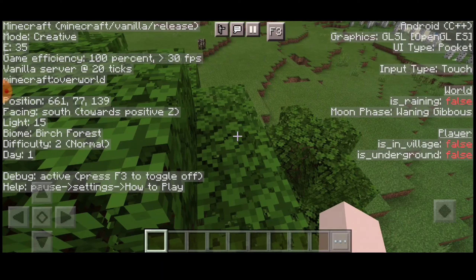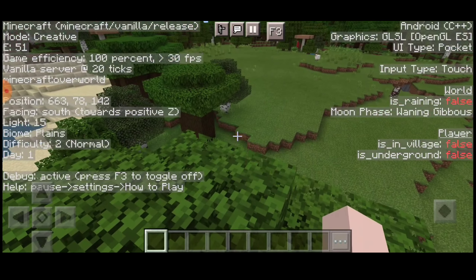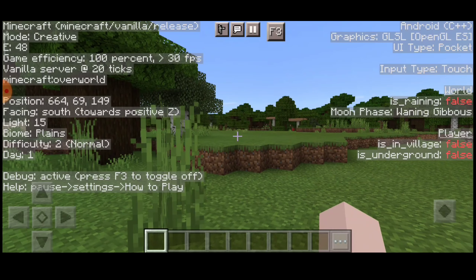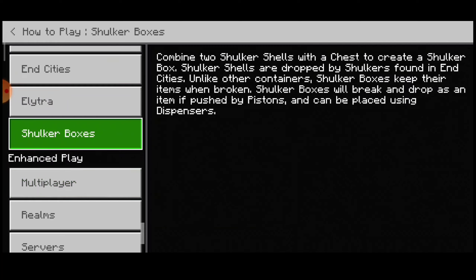Difficulty: Normal. 1 is easy, 2 is normal, 3 is hard, and 0 is peaceful. We have to do the 100 days challenge. We will be able to do the bedrock and test day 1 and day 0. We will be able to do 200 days and then 100 days. The next is C++ and how to plan.